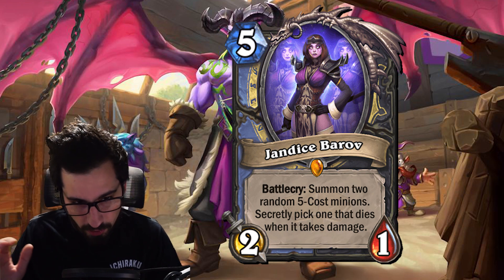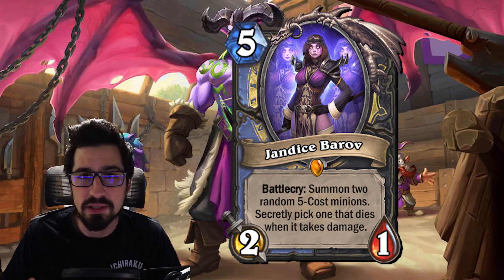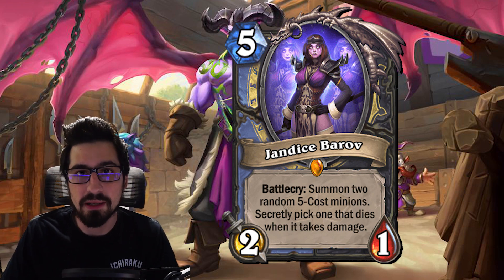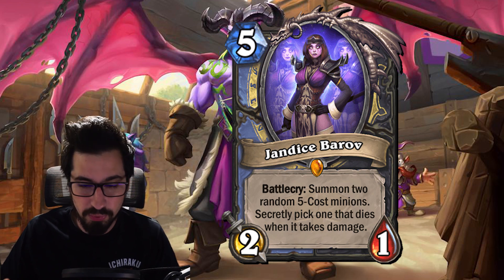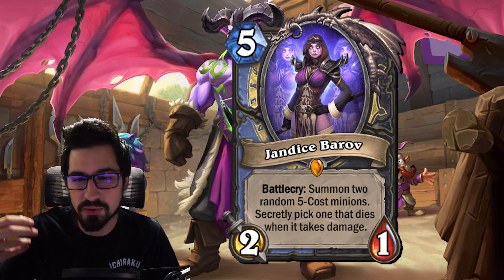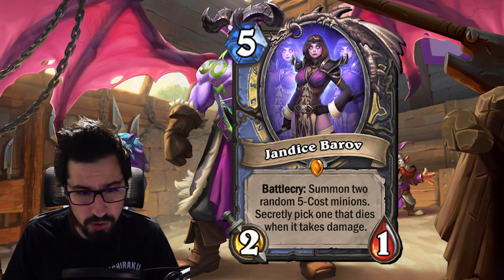Moving to a Mage and Rogue dual class legendary: Miss Bearoff. She's a five mana 2/1, but you don't play her for the stats. She summons two random five-cost minions — secretly pick one — that dies when it takes damage. This is the new illusion card; it's very annoying to deal with. Playing a 2/1 body alongside two five-drop minions is a really big tempo play. It usually kills one to two minions and gets chip damage in. Rogue and Mage both benefit from dealing mid-game damage to finish opponents off later.